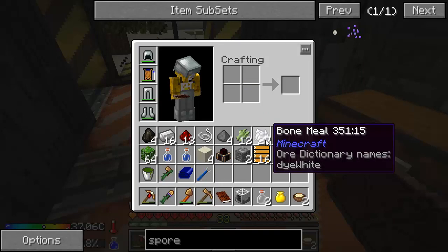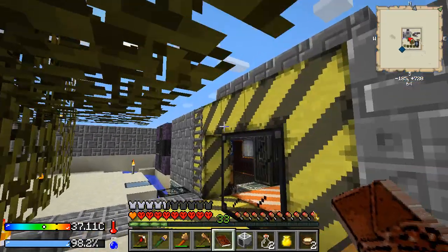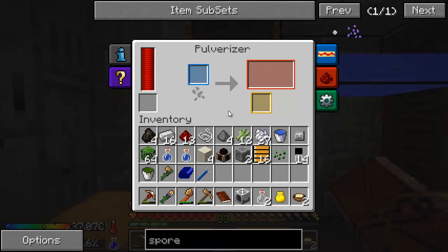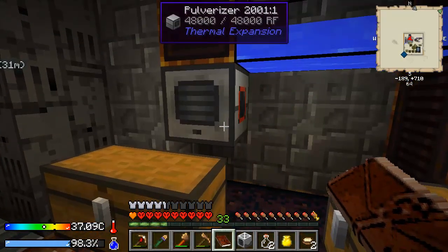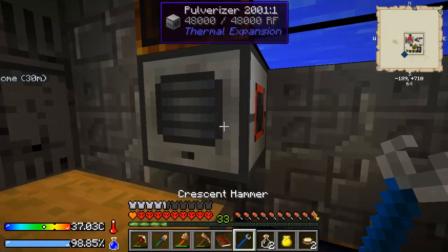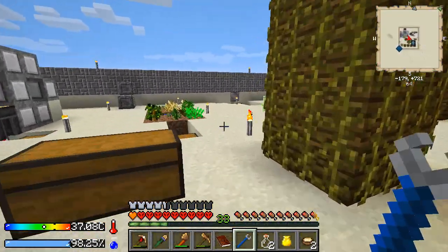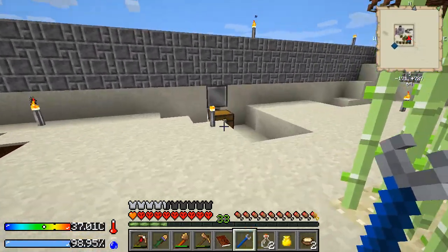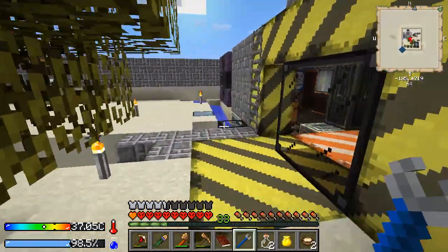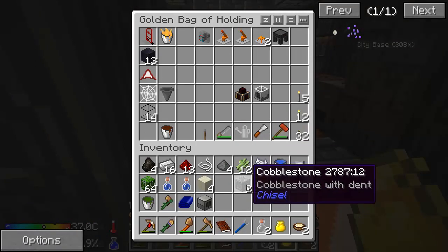We need to take our cobble generation, take all that cobble, put it through a pulverizer which we've already got, and then put it back through the pulverizer to make sand. And then we'll start sieving the sand. Let's get all that set up. The grinder — I could put it there, but it's not going to have power. I don't want to set up the whole power system right now with that reactant dynamo, so I'm going to put that on hold until we move to the new base.